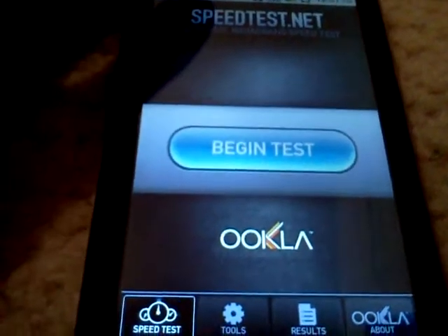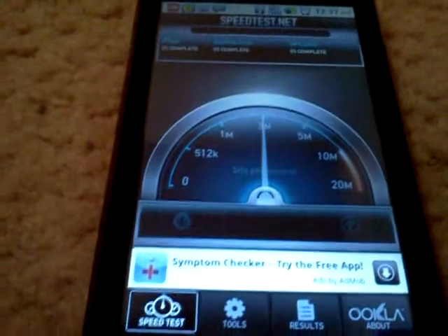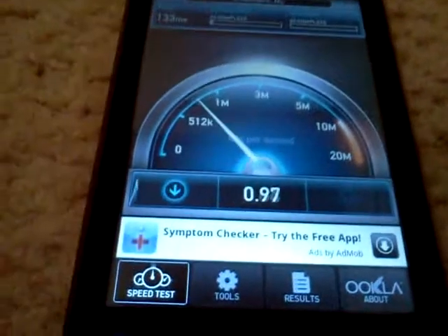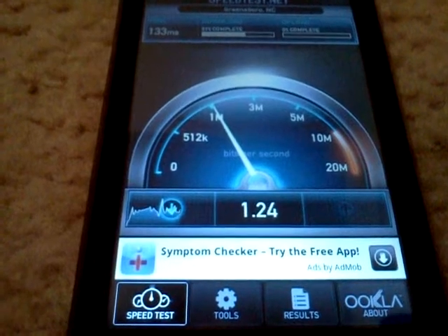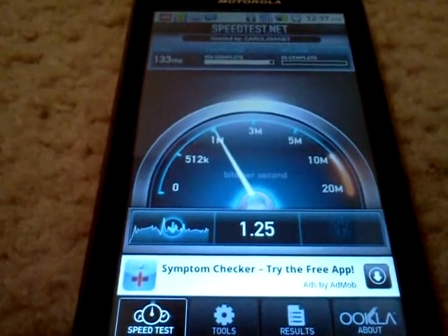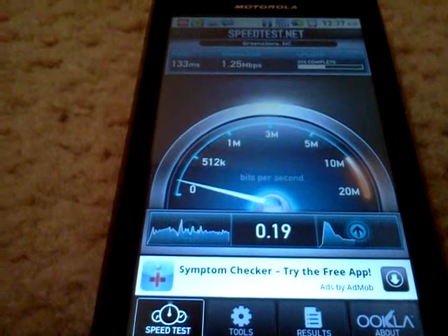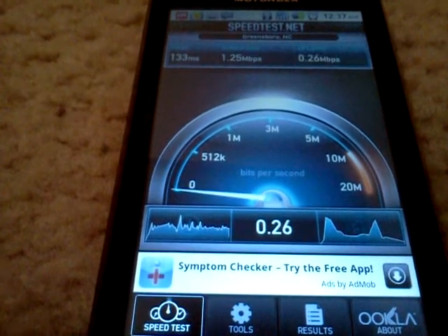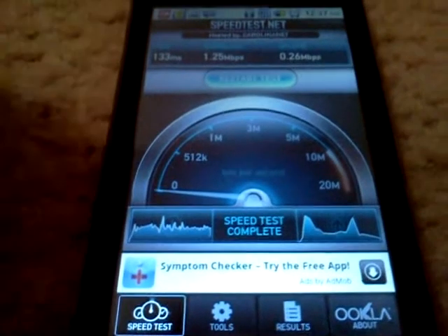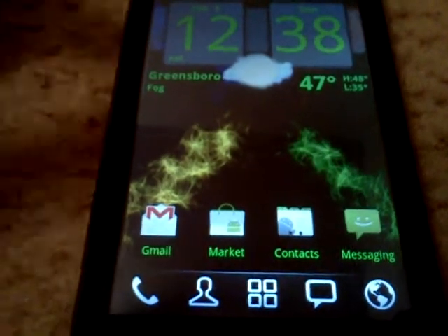Let's try a speed test and see what we get. This is on Wi-Fi. We got 1.25 megabits per second on the download, and upload looks like it's going to be about 0.24 — we got 0.26 on that. Not the best results, even on Wi-Fi, because the connection isn't super fast. But hey, let's get to the apps.